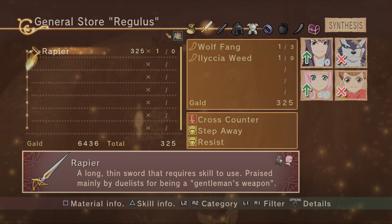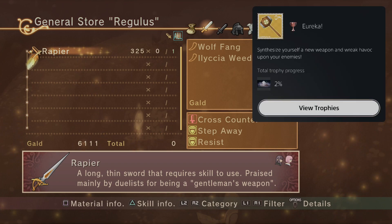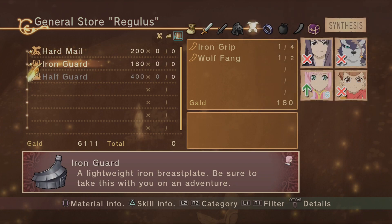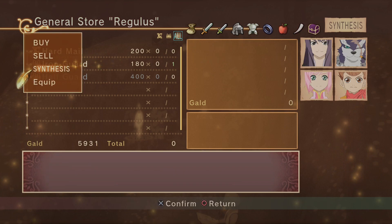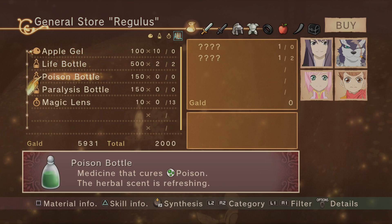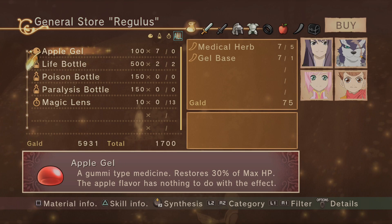We can make apple gel and lemon gel. Let's get a gummy-type medicine — restores 60%. The lemon gel is so much more money because it restores 60% versus 30%, but it also shakes off drowsiness. That makes more sense. So let's make a rapier. Eureka! Synthesize yourself a new weapon and wreak havoc upon your enemies. I guess we'll make an iron guard. Then I'm going to buy some apple gels and a couple life bottles. It's cheaper to make apple gel by 25, but then we use up our items.